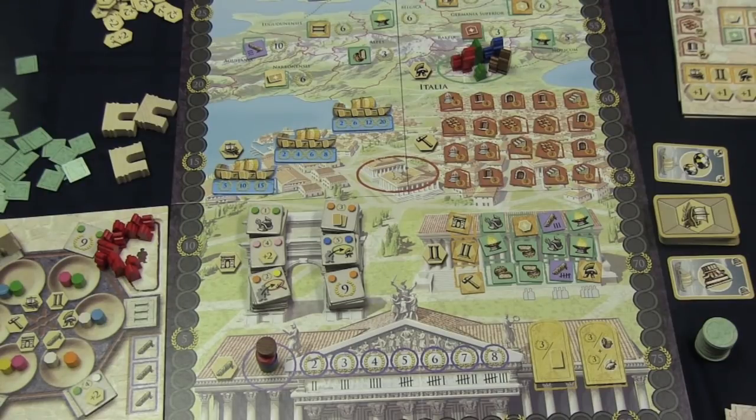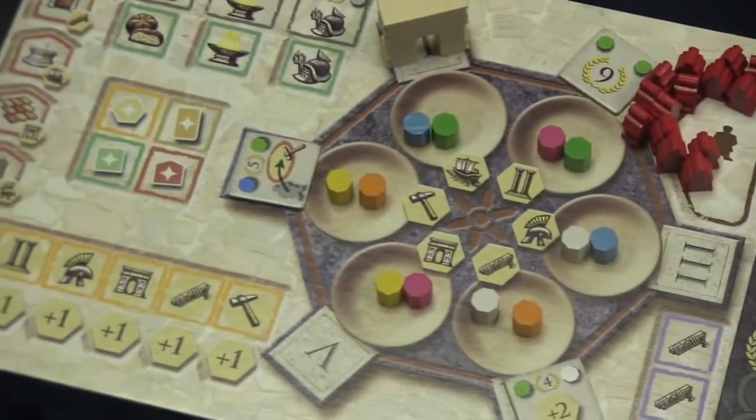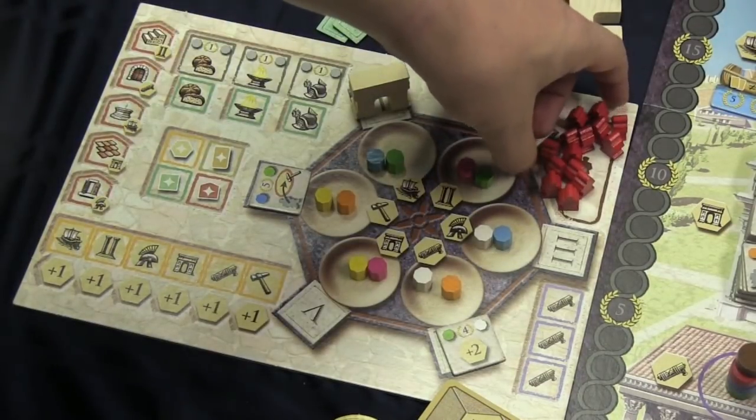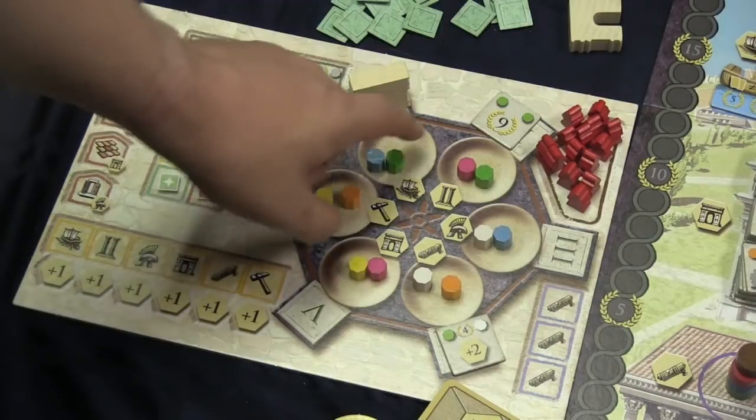I'm not going to explain the game in super great detail because that's not the point of this — it's to talk about the game and explain a little bit of how it works. But I do want to show you a few things. First of all, this is a really cool mechanic that takes a page out of an older game: Mancala.